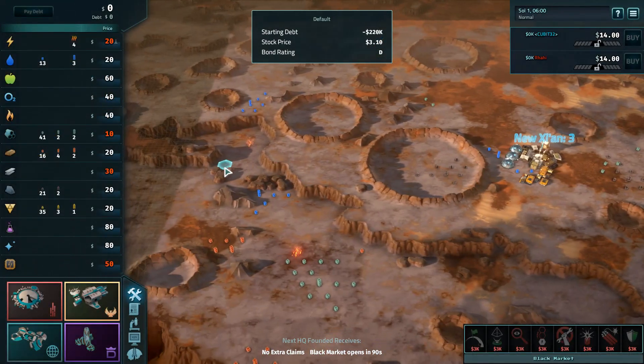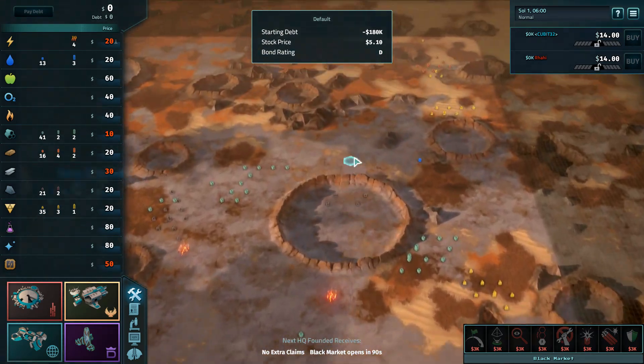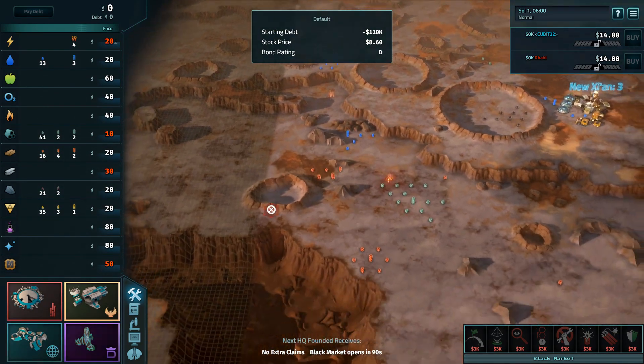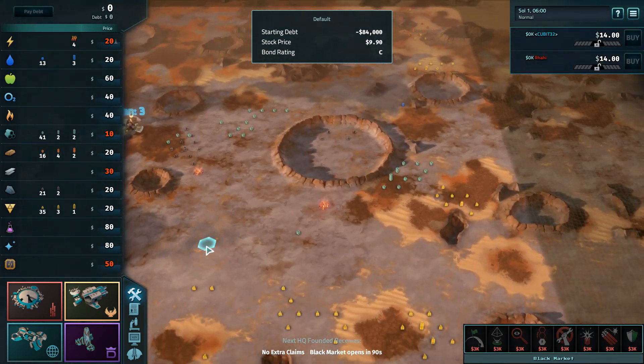And here we are on Mars for the first match — one of two between Qubit and Rahi. We have expansives, scavengers, scientists, and elites. Now what do we have in terms of bounding locations over here?